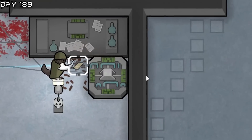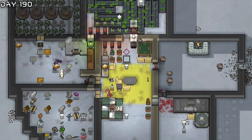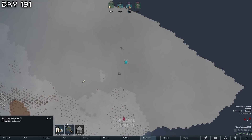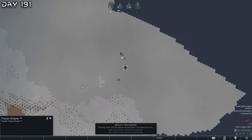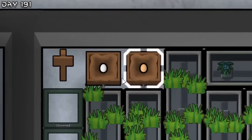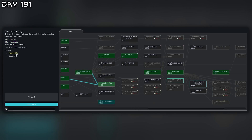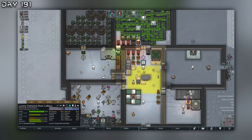Don't destroy my human lever armchairs! I'm going to install some vents in the base and I need a few more heaters. I'm going to continue the caravan before we were rudely interrupted by Randy and his mechanoids. We got chicken eggs coming in. Let's go for gene processors - I would like to start making assault rifles.